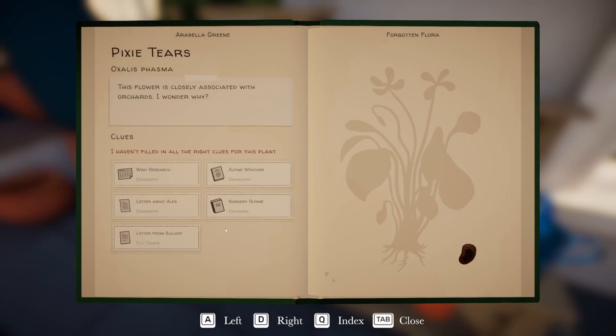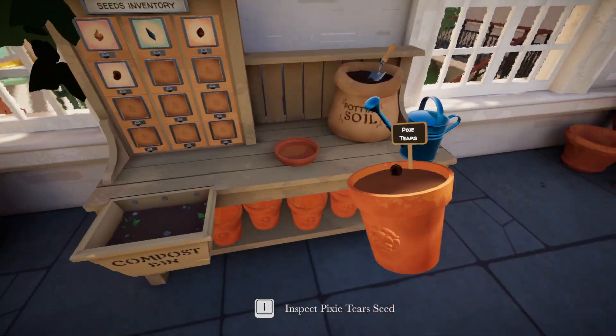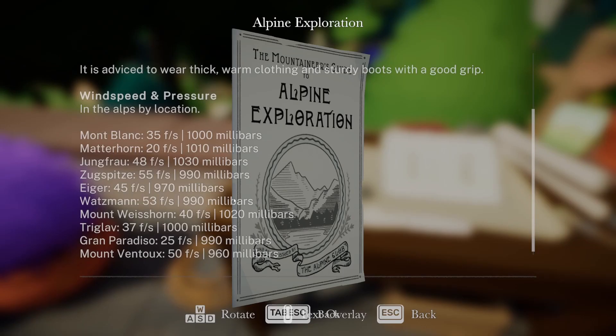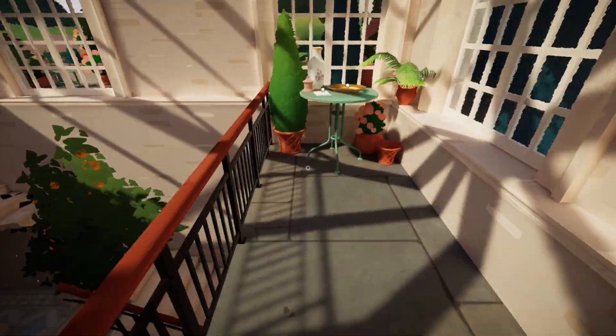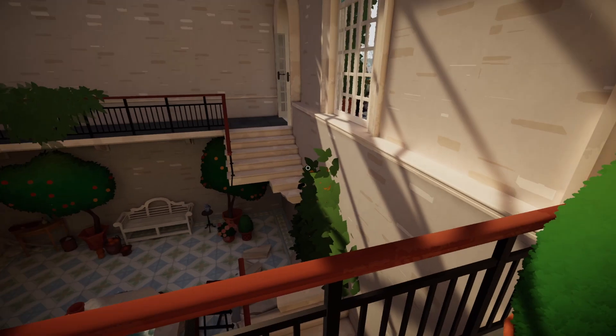Letter from builder — let's pick this up and put it back. The Alps. Wind speed and pressure in the Alps by location. I should probably have read it again to see if they say what mountain they were actually on. Nope — it's not telling me what mountain they were on.